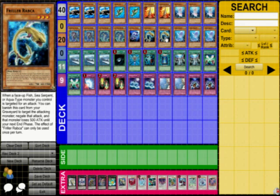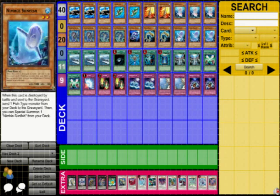Two Friller Rabica. He's like a mini Necro Gardna that drops their attack by 500. Only if they're attacking Fish, Sea Serpents, or Aqua-type monsters. So basically everything in the deck negates the attack and then drops him. If he's in the graveyard, you banish him to do that. The way you get him into the graveyard quickly...